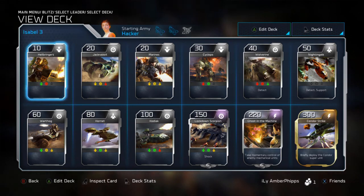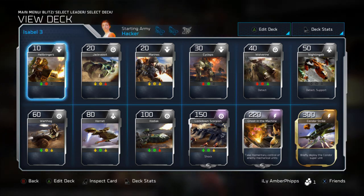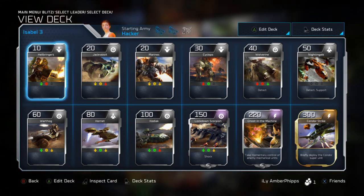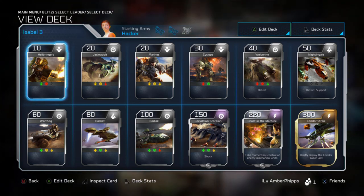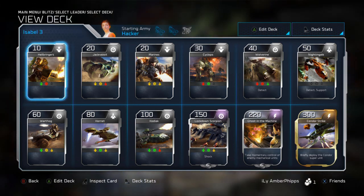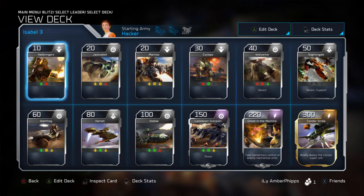That's going to do it for the Isabelle deck — a pretty simple build. Lots of cheap, quick units with the expensive Kodiak for lockdown, the Lockdown Scorpion to intimidate enemies and lead the push, and Ghost in the Machine as your huge support card along with the Condor Strike. Guys, that's it for the Isabelle deck — I hope you enjoyed. Drop a like if you did, subscribe if you haven't, and I'll catch you in the final deck profile for Anders. Peace out.